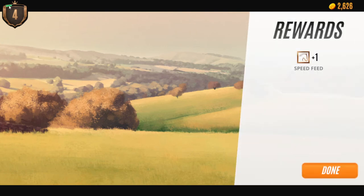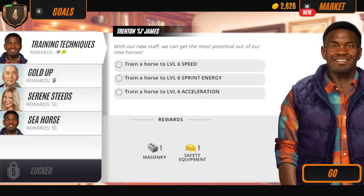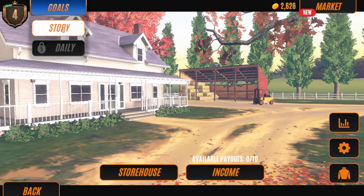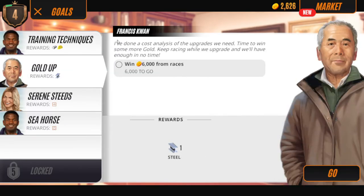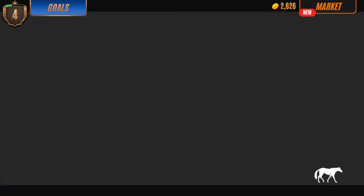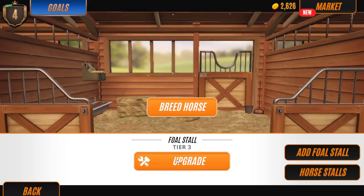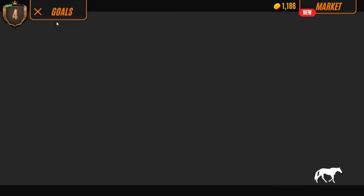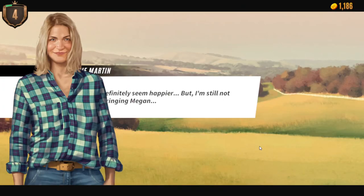Now you can see we're almost halfway on prestige level four. Goals story - now you can win. This one will probably be one of the easiest ones - just upgrading the foal stall, because it's done quite easily. Now you can collect this.